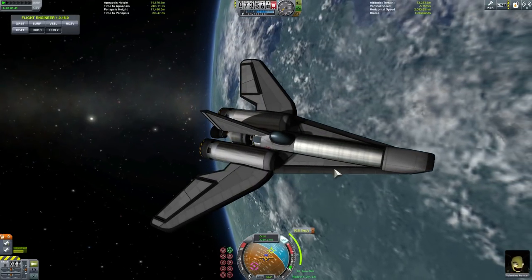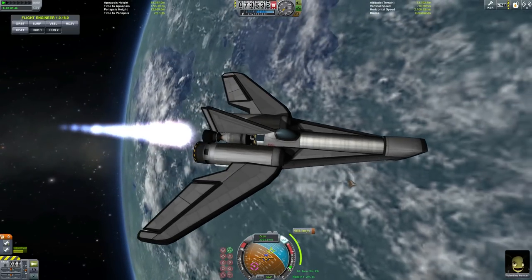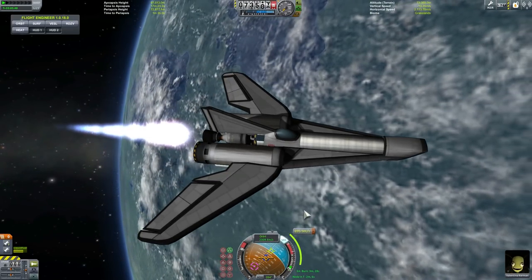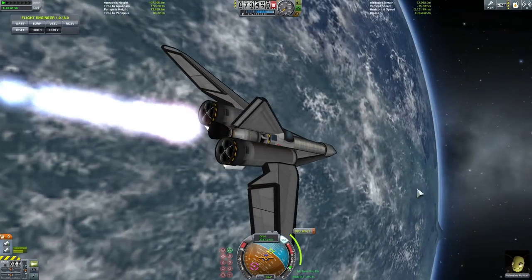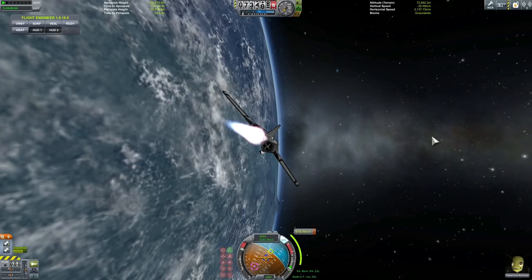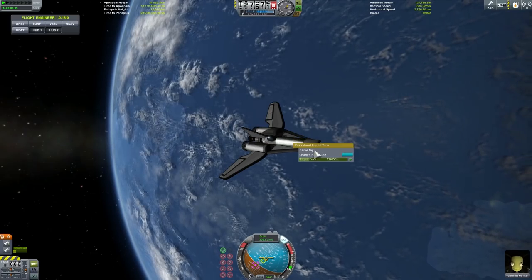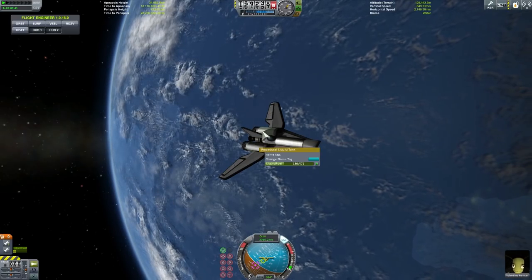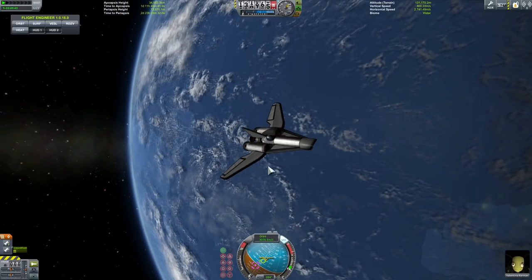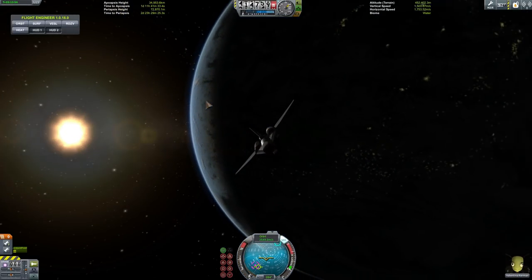Let's start the second stage of this journey by blasting our engines. I think this will take about three minutes. We'll need to increase our speed by 900 meters per second. We're going to use the Moon as a slingshot and then try to get to Minmus that way. We still have some fuel left in the main tank and some more in the side tanks, so let's wait to get to the Moon and use the slingshot maneuver.